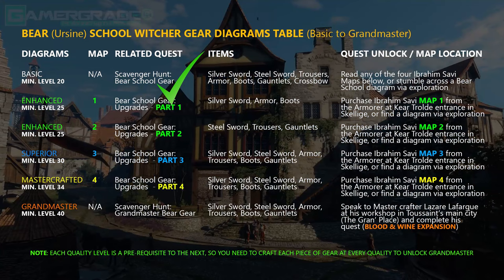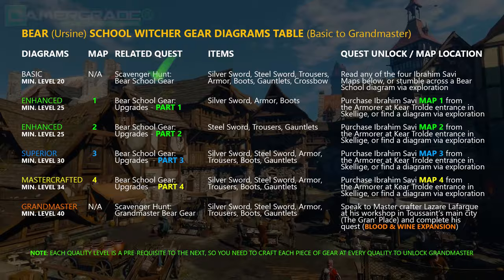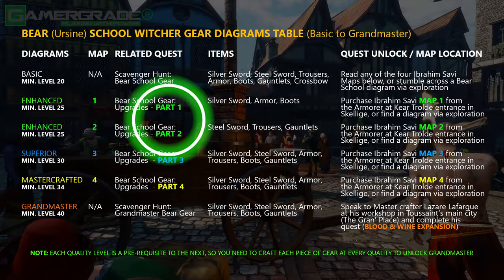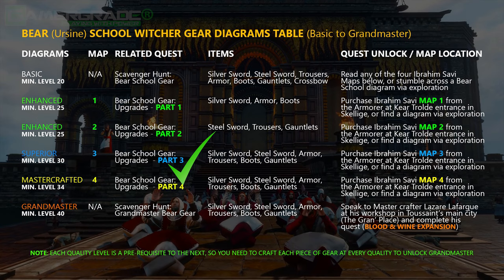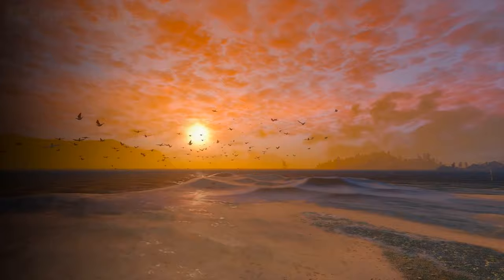Included in this basic set is the Ursine Crossbow, and this is the only piece of equipment that cannot be upgraded beyond its basic quality. Reading the first and second maps reveals the locations for all the enhanced level Bear School diagrams, marked as upgrade diagrams parts 1 and 2 respectively in the quest menu. Reading the third map reveals the locations for all the superior Bear School diagrams, marked as part 3. Reading the final fourth map reveals the locations for all the master crafted Bear School diagrams, marked as part 4 in the quest menu.